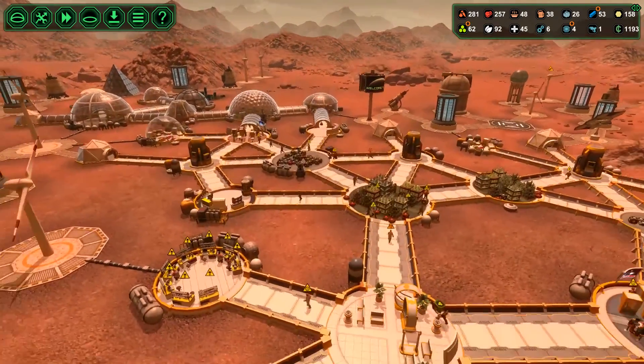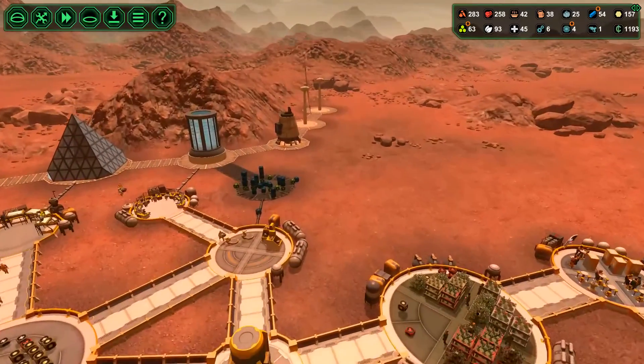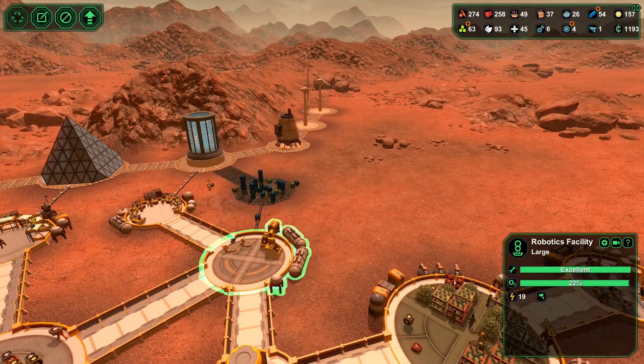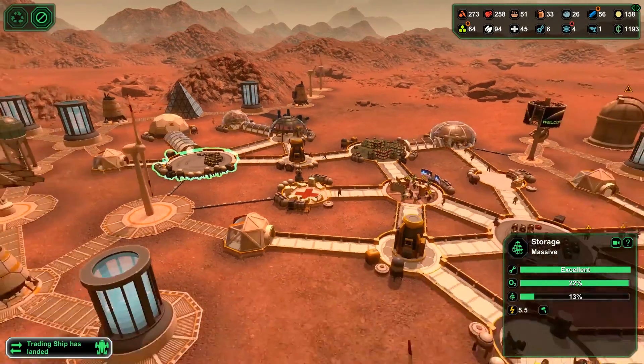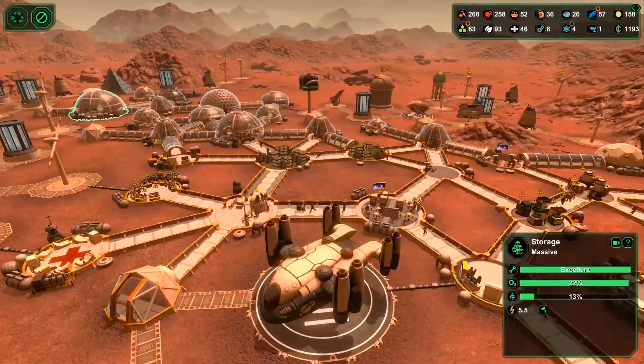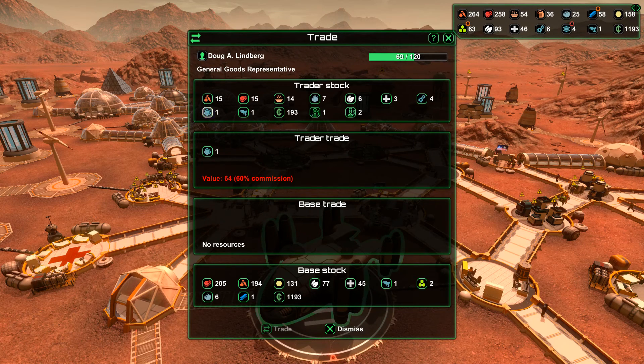I need my semiconductors. A trading ship has landed — semiconductors. I will buy two of them. Even if it's at this particular commission ratio, that's just something I'll have to live with. We'll basically sell some of our medical supplies in exchange and pay them the difference.